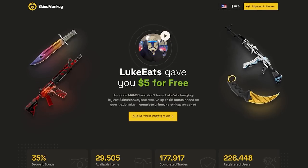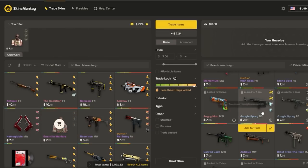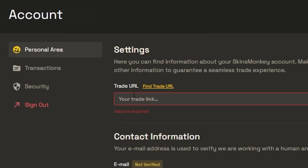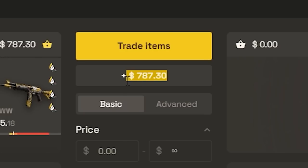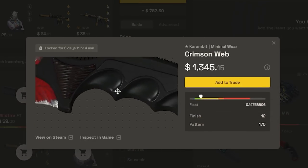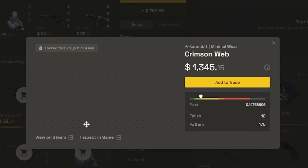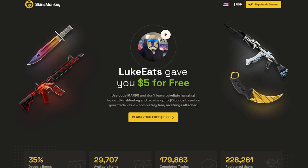Today's video sponsor is Skins Monkey. Skins Monkey is currently the easiest and fastest way you can buy, but most importantly, trade your CSGO skins. All you have to do is make sure you have your trade link. On your first trade, if you have a leftover balance, it goes towards your current balance that can be used the next time you end up trading skins. It has three ways you can inspect, but most importantly has a very in-depth inspect feature where you can see corners on a kerambit, for example, that you can't really see otherwise unless you have the item in-game. If you end up topping up your balance, make sure to use promo code Mando to get up to a 35% deposit bonus and a free $5 on the first trade.